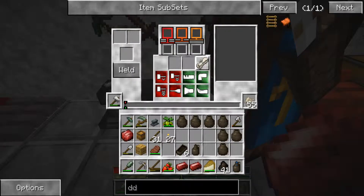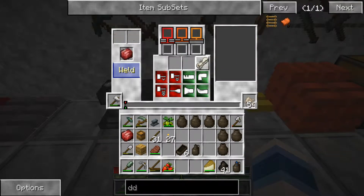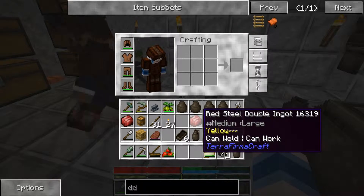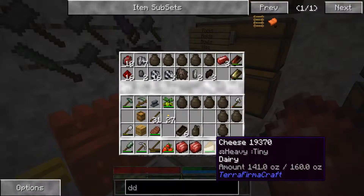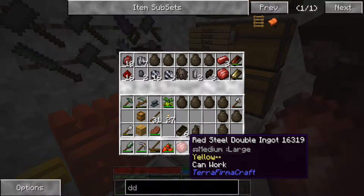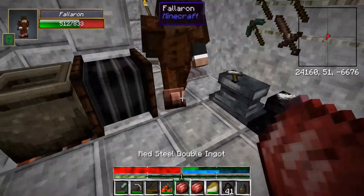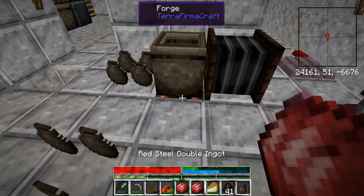Yeah, I finished up the black steel one. I found the ones that you had hid — because I knew you had said you had made some — and I got two red steel double ingots made, and that's all I've got time for. I'm pretty much at the bottom of my work effort.